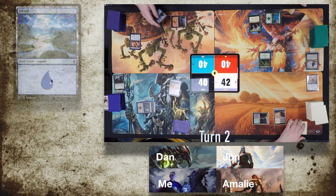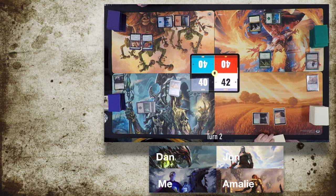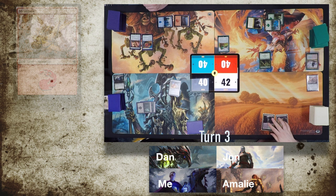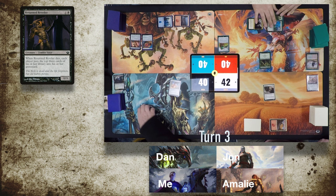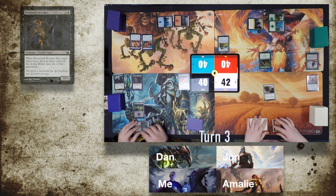John plays an Island, taps his Island and Mountain, and plays a signet. He then plays a Forest and taps out to play Lifecrafter's Bestiary, giving him scry and card draw in green. Amelie plays a Mountain and then an Affa Protector so that all of her allies are suitably protected. I play a Swamp and then a Returned Reveler — a lovely little zombie satyr — who, whenever he dies, makes the rest of the table put the top three cards of their library into their graveyard, which is delightful with Sir Conrad.